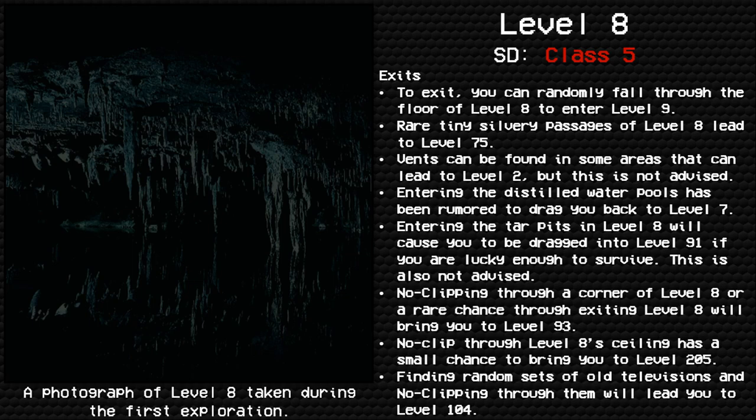Exits: You can randomly fall through the floor of Level 8 to enter Level 9. Rare tiny silvery passages in Level 8 lead to Level 75. Vents can be found in some areas that lead to Level 2, but this is not advised. Entering the distilled water pools has been rumored to bring you back to Level 7. Entering the tar pits in Level 8 will cause you to be dragged into Level 91 — if you are lucky enough to survive. This is also not advised. No-clipping through a corner of Level 8, or a rare chance upon exiting, will bring you to Level 93.